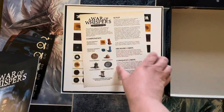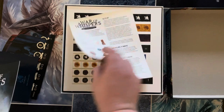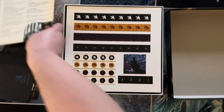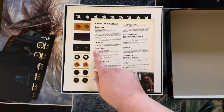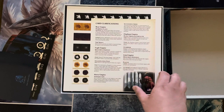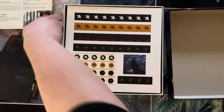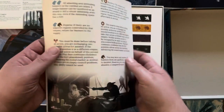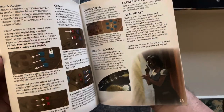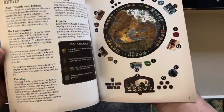We have the rule book and a little insert here telling you what you get inside the game box, plus a card clarification sheet. We have Bear Empire, Eagle Empire, Horse Empire, Lion Empire, and Elephant Empire. The rule book looks like it's less than 20 pages — about 15 pages — and everything looks real easy to go over. I'll definitely show you how this goes when we do a playthrough.